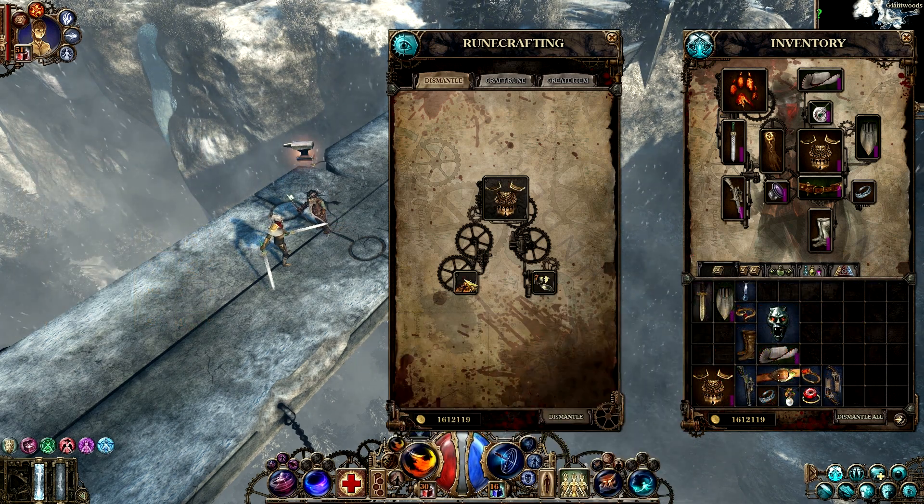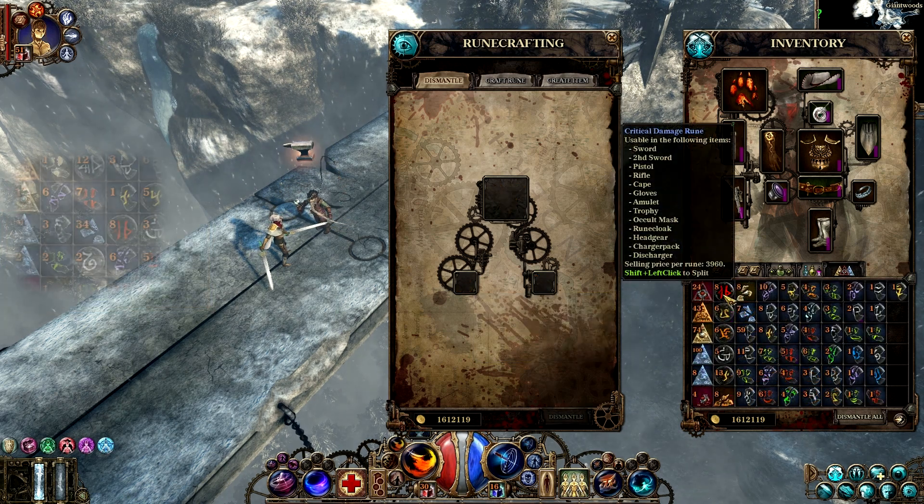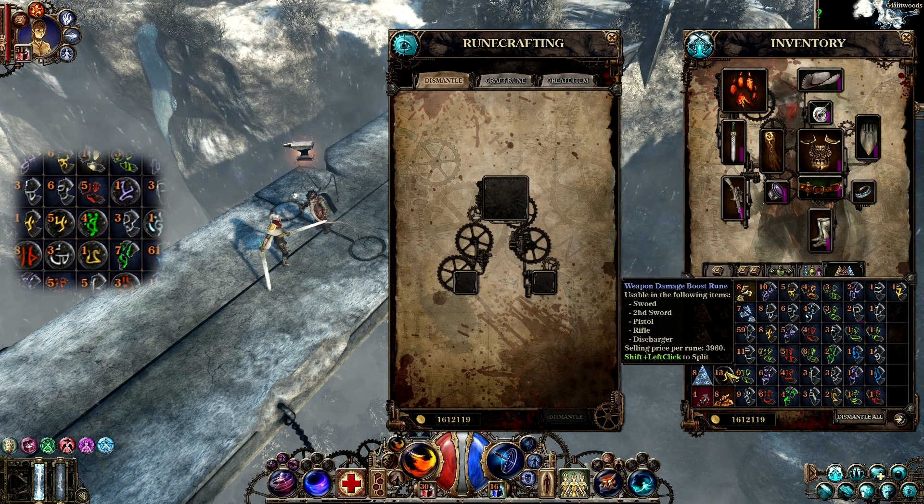If you dismantle an item that has more properties like this one here, you can obtain multiple kinds of fragments. There are hundreds of rune types in Van Helsing 2, so you will be able to craft a wide variety of items.